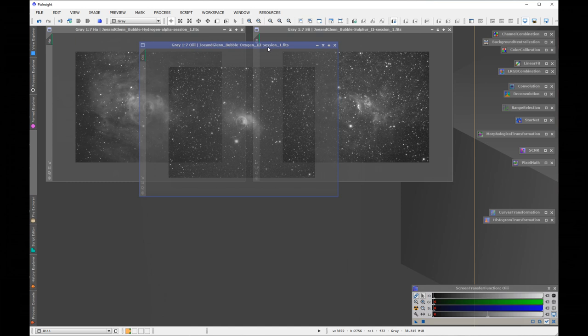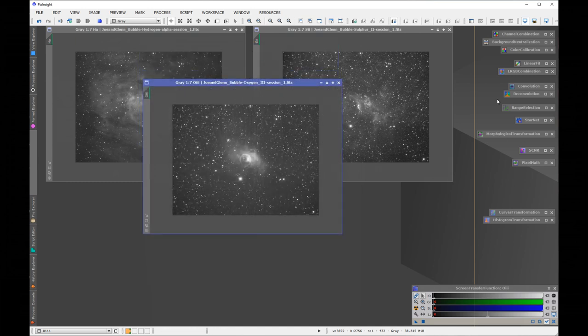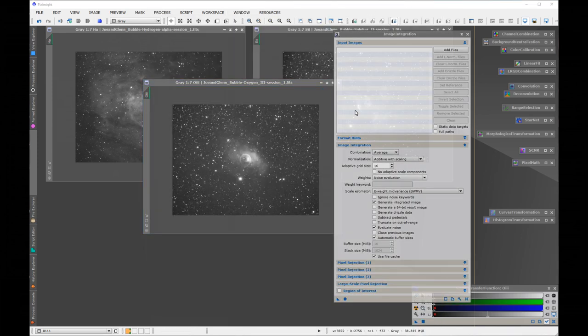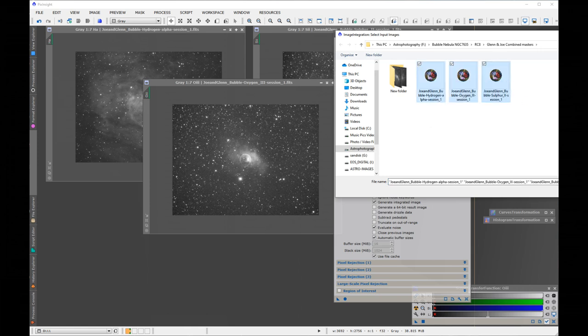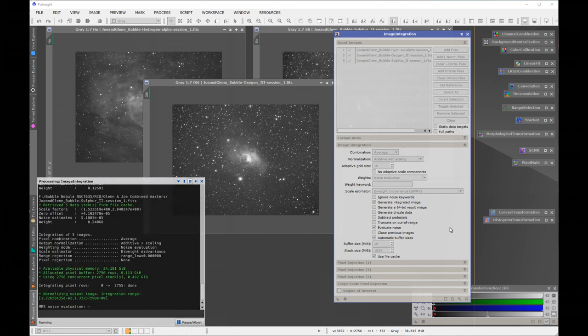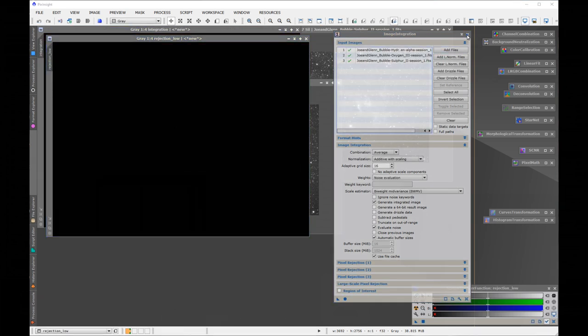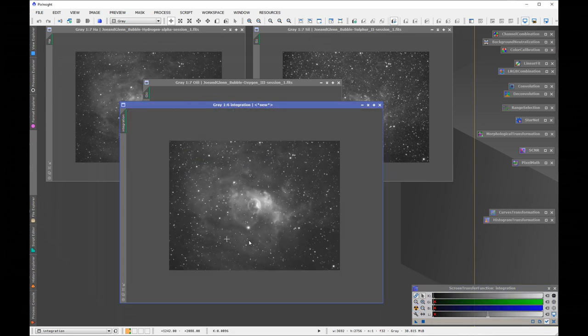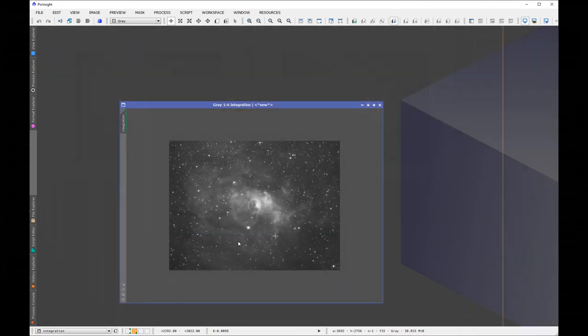What I'm also going to do before I put anything together is create a super luminance. I'll go to Processes, find 'Image Integration', add all three files, leave everything as normal. I'm going to get rid of the rejection — this is all three files together and comes out as a grayscale. I'm going to use this as a super luminance file. I'll put it in workspace 2 and work on that later so it doesn't get mixed up with the others.